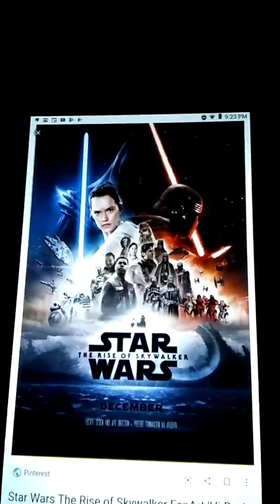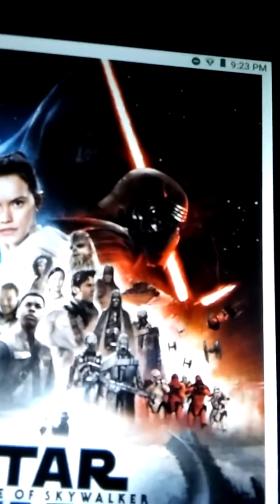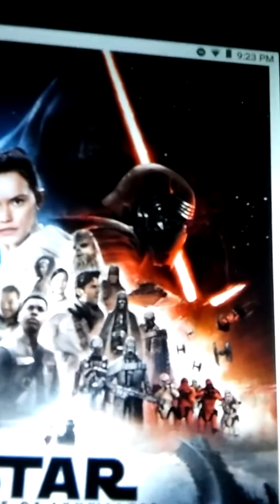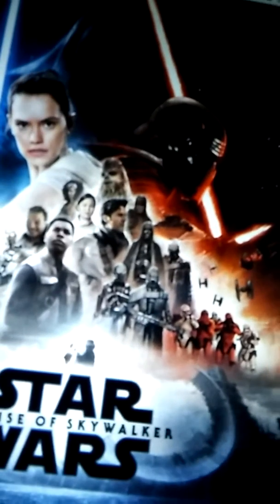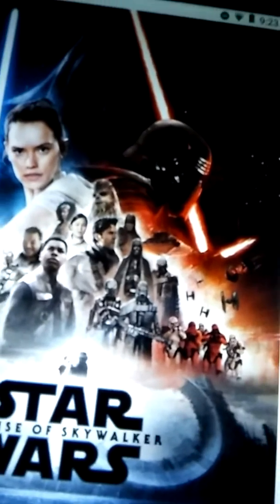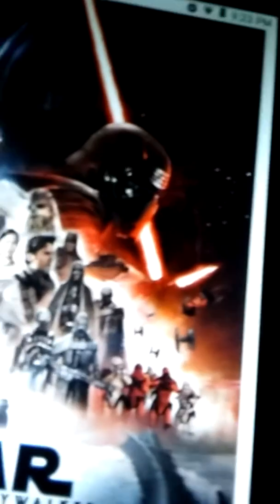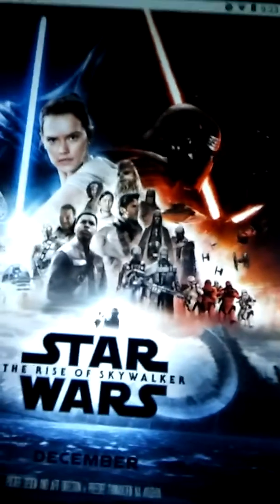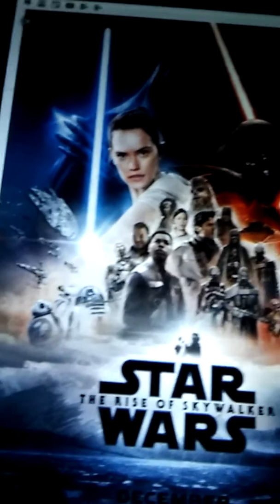The first thing I want to take a look at is the First Order side. You can see Kylo Ren — he's going to have his helmet again in Episode 9, and there's a scene where he's rebuilding his helmet. I'm pretty sure those guys are Knights of Ren, first order stormtroopers, and new city troopers in the back. TIE fighters are flying in the background, and there might be a First Order TIE bomber as well — they did mention a TIE bomber coming in Rise of Skywalker.